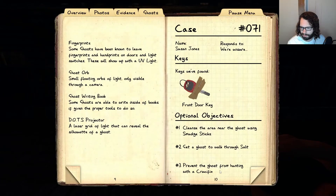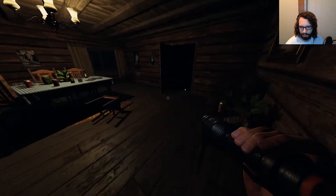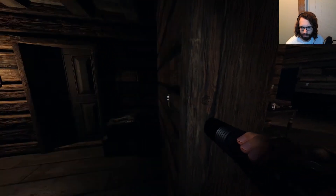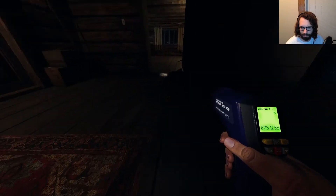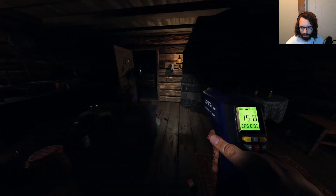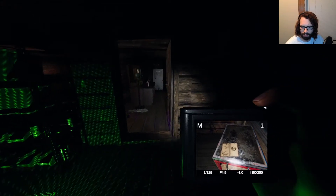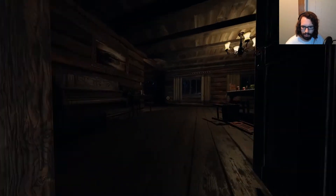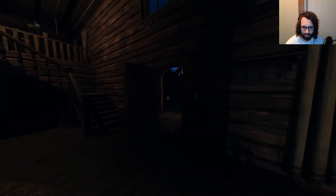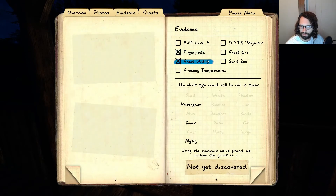What all do we need? We need cleanse, salt, and crucifix. Those are all pretty easy as long as we can lock down the room. We have fingerprints. Fingerprints — I hear writing. Check EMF of that — EMF-2. Let's go grab another camera. So we have fingerprints and writing — that's actually really nice. So it's not dots. Prints and writing, because writing and dots cancel each other out. So it's poltergeist, demon, or myling.